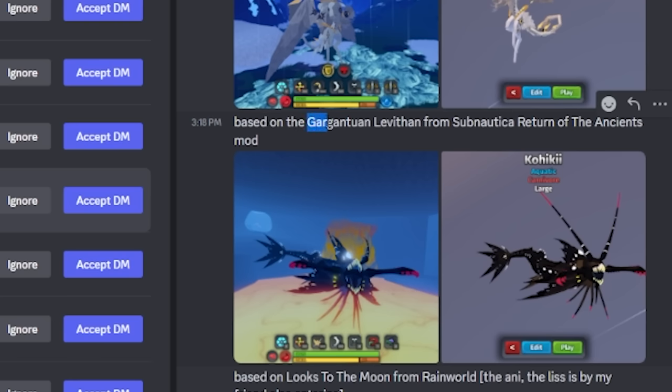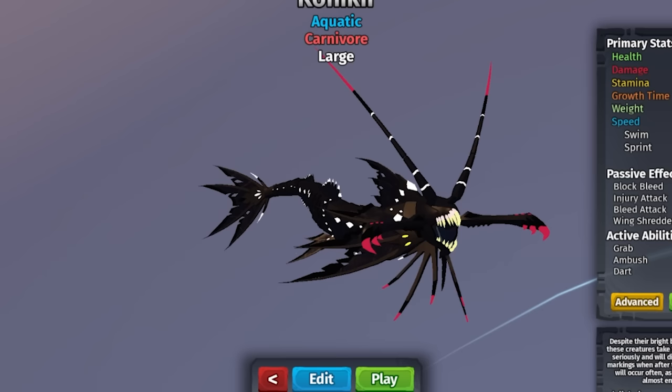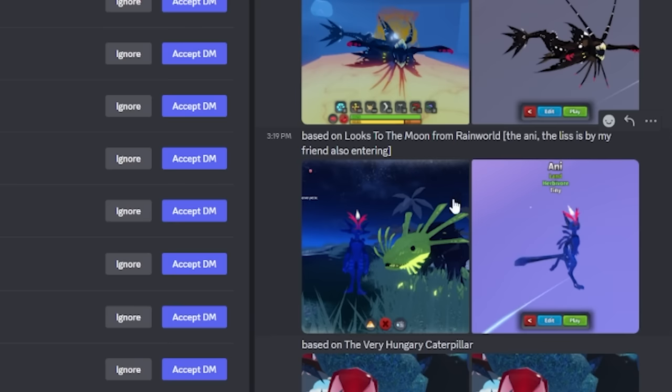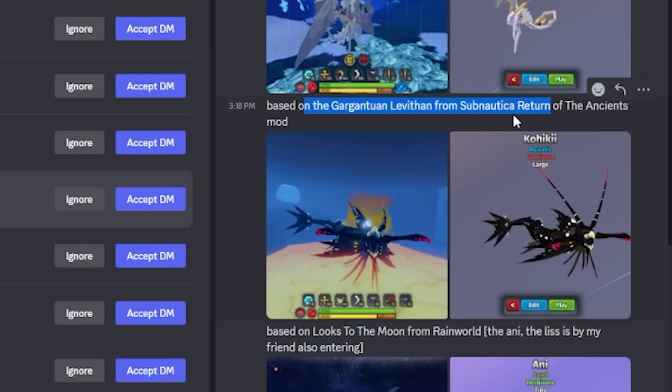Based on the Gargantuan Leviathan from Subnautica — oh lord, that thing is scary. It's pretty close. I do like that — that's a pretty original idea. Looks of the Moon from Rainworld — that's pretty well made, I like that. I like the leviathan the most, not gonna lie. I'm gonna give that one a 7 out of 10.